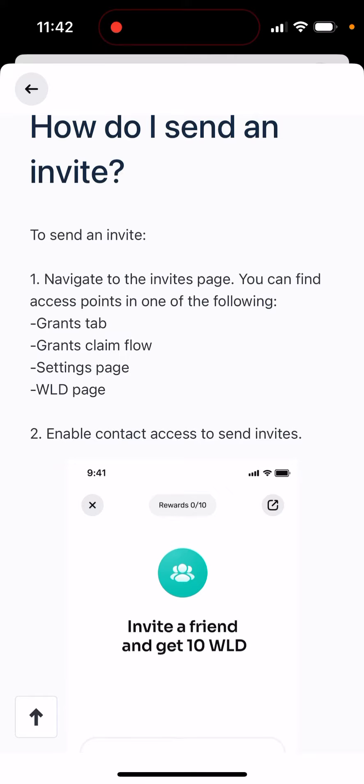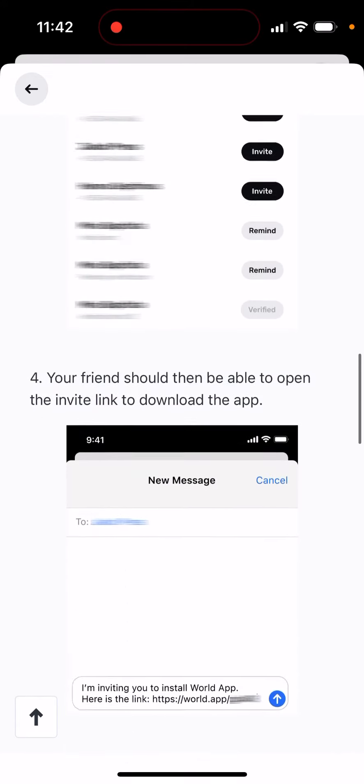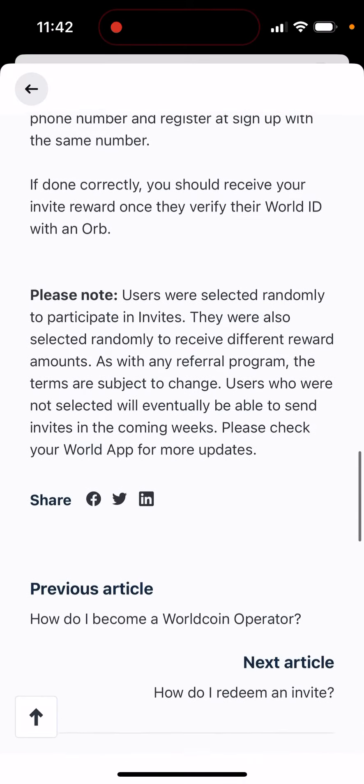Where did it go? People say that if you have the invite, it should be findable on the grants tab, grants claim flow, settings page, or wallet page — basically anywhere in the app you should see this invite button.